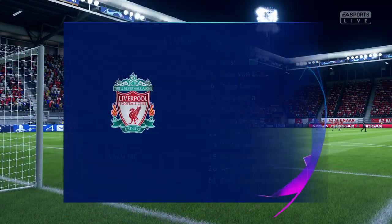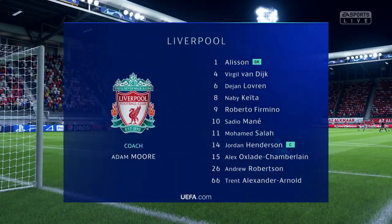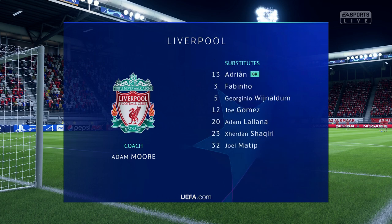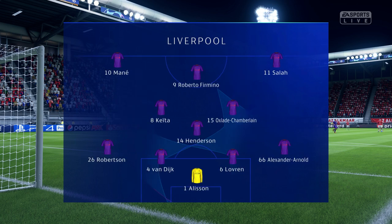So the starting line-up for Liverpool: Virgil van Dijk plays alongside Dejan Lovren in central defence. Sadio Mane starts with Mohamed Salah out wide. And leading the attack today is the ultimate pressing machine, Roberto Firmino.